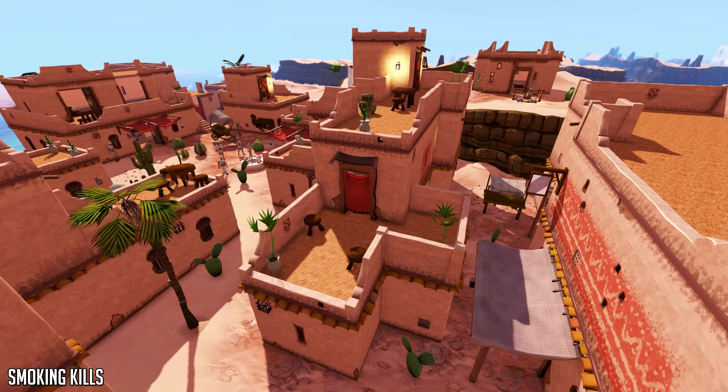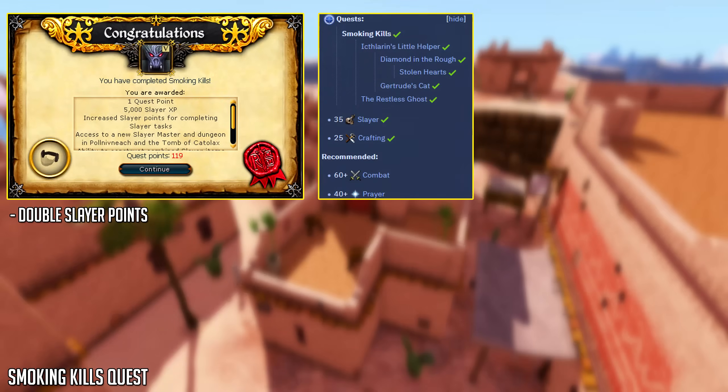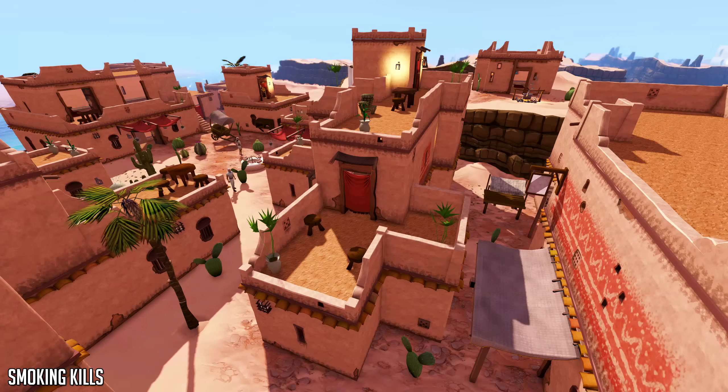Next up we have the Smoking Kills quest, part of the Desert series, which gives you double Slayer points from each Slayer task. Don't worry about getting this done super early on, but when you start training Slayer beyond level 35, get this quest done — it requires level 35 Slayer and 25 Crafting. For the mid to end game, this is really important for using Slayer masks to cancel tasks, prefer them, or block them, as you're going to need a lot of Slayer points.